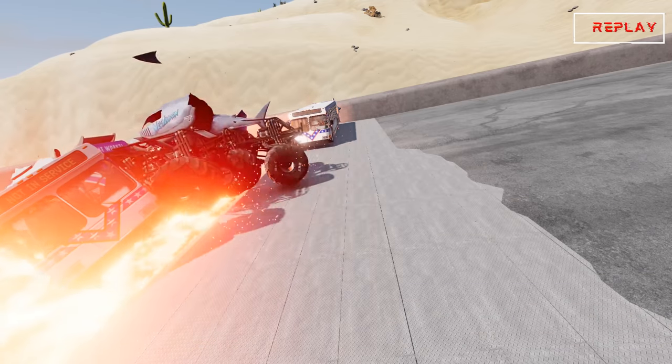Here's Megalodon drafting off Lucas Stabilizer with the slingshot move — he just waited too late to make the move. Wow, that was a close race.